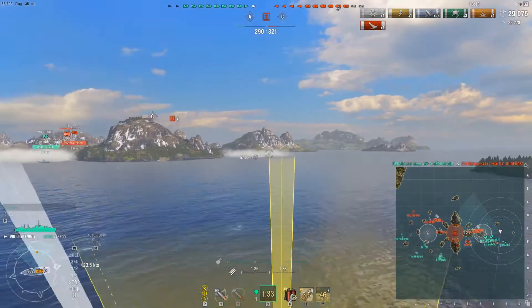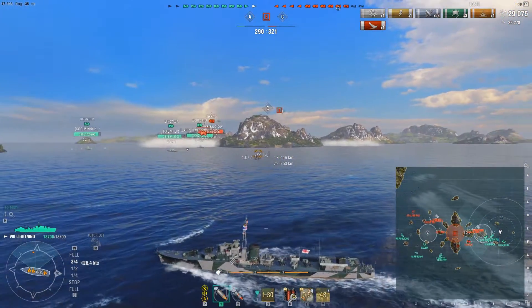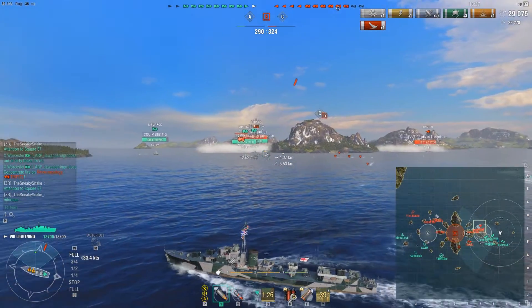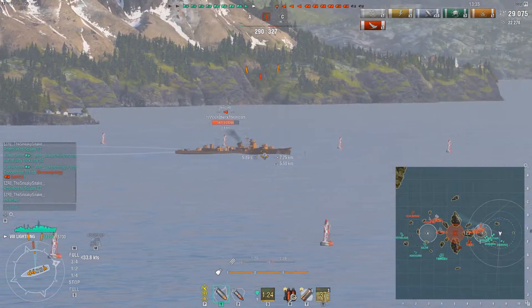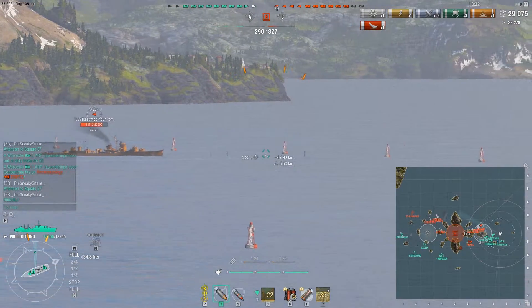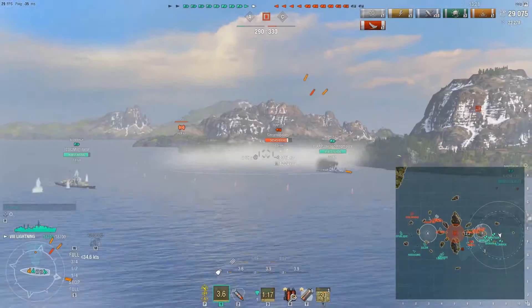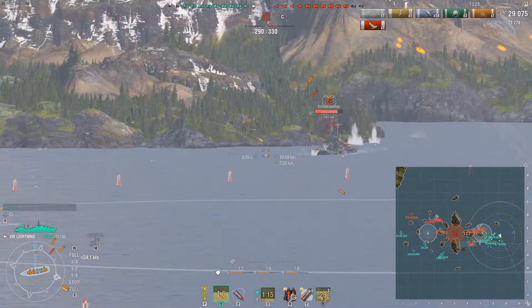That Minotaur is just outside my torpedo range at least according to his last reported distance — 8.1 kilometers. But he did set a smoke screen, and of course there's also the enemy Akatsuki over there who does just get detected. So I'm dropping those torpedoes in the hopes that I may tag one or both of those ships in the smoke. However, I'm now going to go back to damage farming and trying to help my team kill the Tirpitz.